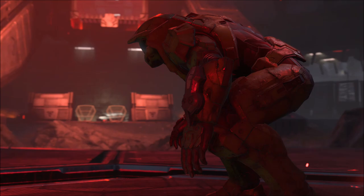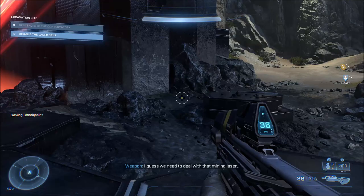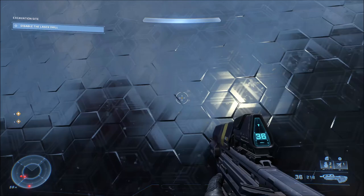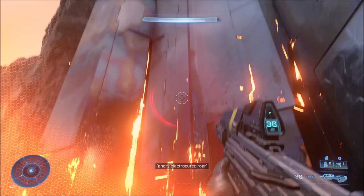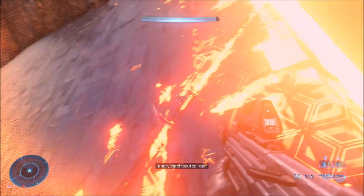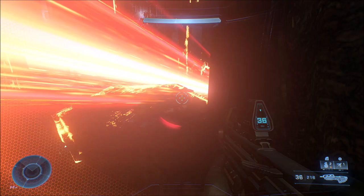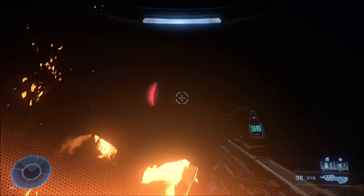Anyways, to actually do the God Mode glitch, at the most fundamental, basic, easiest way to do it without any other bells and whistles — you just need to fall into the laser beam from the top, go down into it, and you get pushed down into it and survive. Once you get pushed through it, you're actually invincible. You can see here I'm taking a lot of damage, but I'm actually not taking damage, I'm not dying, and I am completely invulnerable now to all the damage.